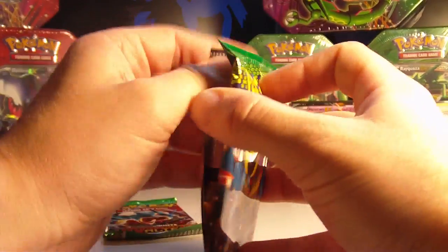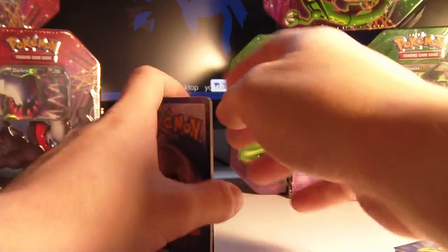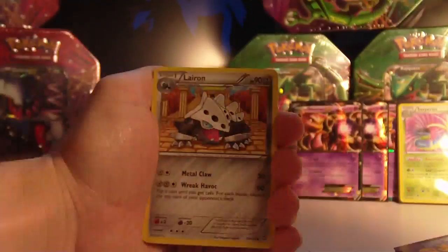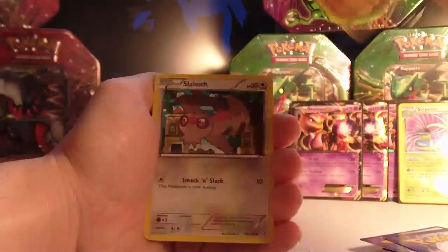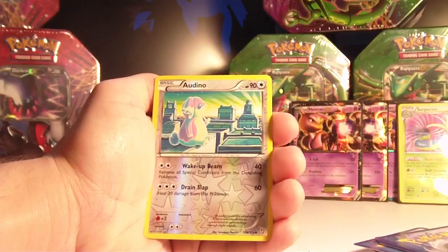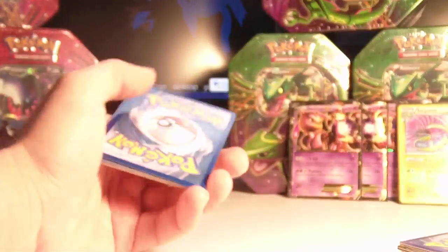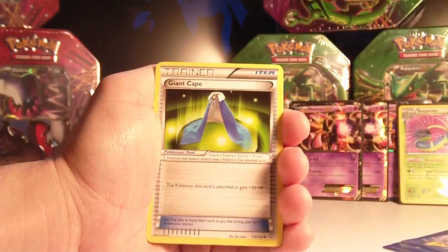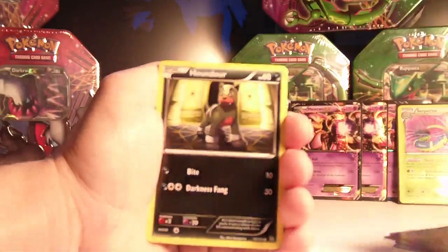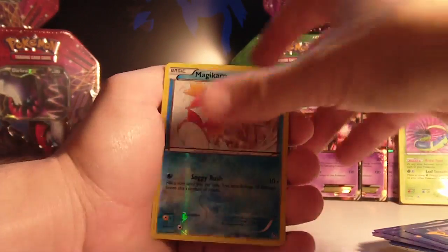Pack 3, Dragons Exalted. We have Steelix, Lairon, and Vigoroth. Commons are Gulpin, Electrike, Roggenrola, Slakoth, and Houndour. Reverse is an Audino, and the rare is an Alomomola. Not going so well to end this part. Last pack: Sawk, Gabite, Giant Cape, Roggenrola, Hoppip, Houndour, Mareep, Nosepass, reverse is Magikarp, and our last rare of the Mewtwo tins is... a Claydol. Ugh.